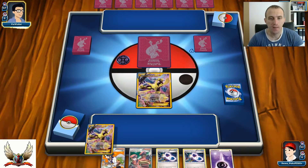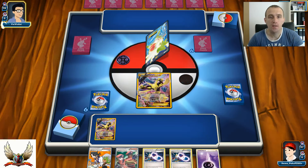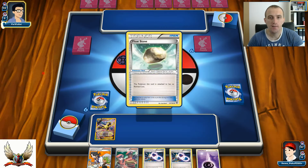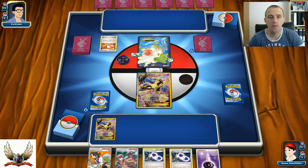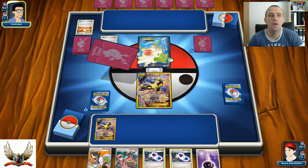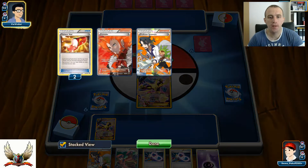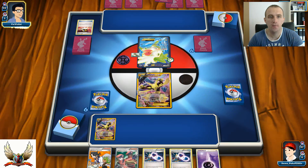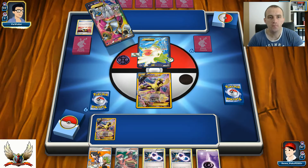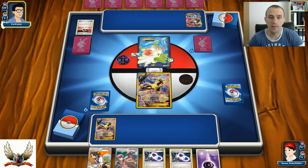I'll put my Alakazam in the active and one more on the bench - so at least I have double Spirit Link right here. There's a Float Stone on Shaymin-EX and one Trainers' Mail for Lysandre. I'm concerned that if N is played on turn one, I'll really lose two Spirit Links and energy, which is very bad.